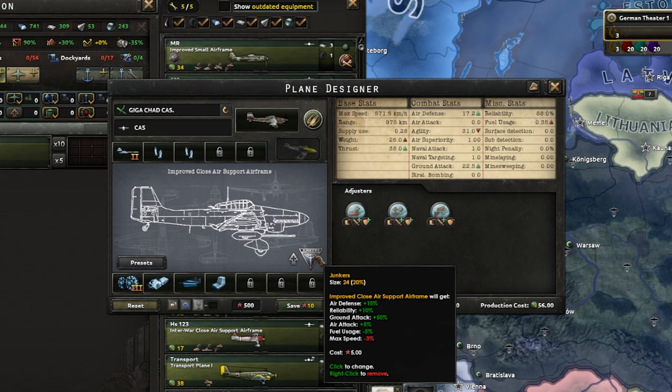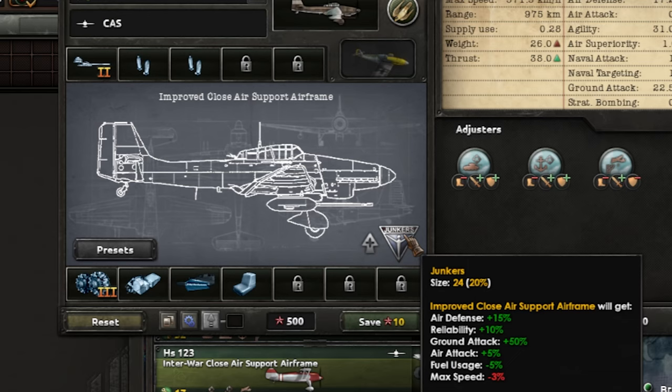You don't need to produce a lot of GigaChat CAS - a few hundred over areas where you conduct your biggest ground operations will be enough. For the bottom modules, I recommend dive brakes, and if you find that you have some extra rubber, you can go for self-sealing fuel tanks because these planes are expensive and need protection. Don't make this your main CAS as your rubber costs will skyrocket. Consider this as the special forces of the Luftwaffe and keep them small and elite.